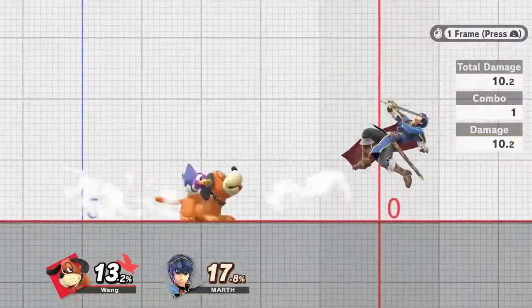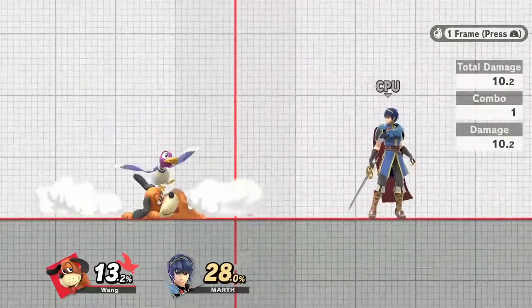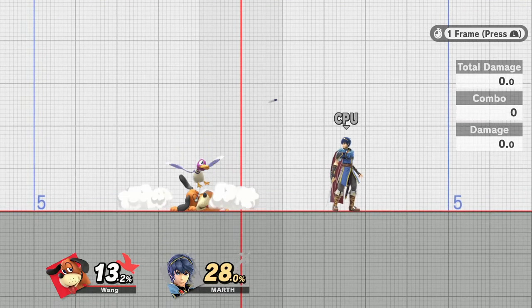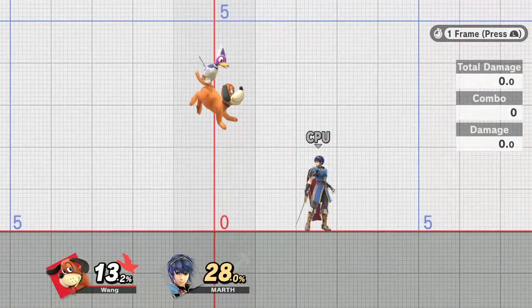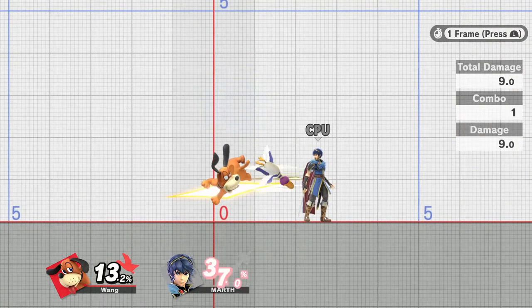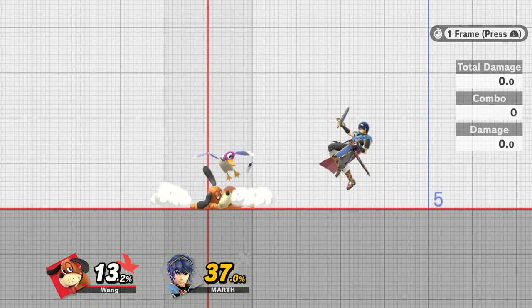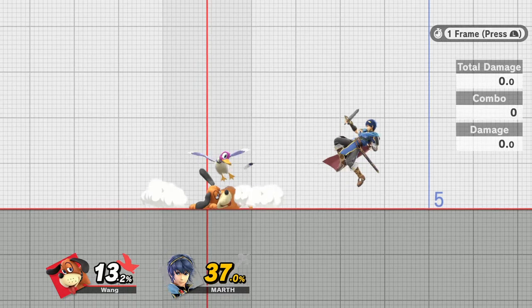Something a lot of people do is attack Marth's shield with fair by going into him and just doing it like that — when you do that you're not going to be safe. However, if you learn to space it back from this distance, not only are you still able to hit him, but you can hit the shield safely and you won't have to worry about Dolphin Slash. Notice the duck flies out to hit but the second you land, the duck actually flies back — so you can't actually hit a good part of Duck Hunt from where he was before.